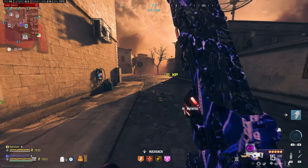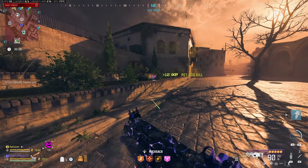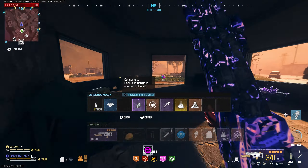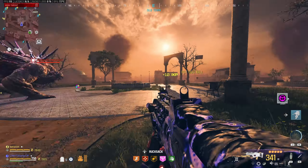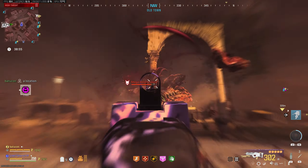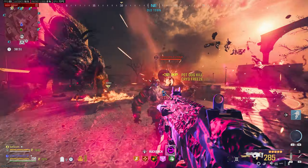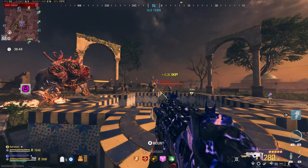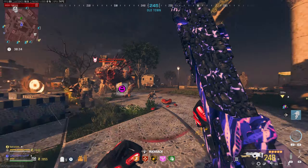Look at how well this gun holds off hordes of zombies — it really doesn't have any problems holding off a whole horde of Tier 3 zombies. Armored and normal zombies are very easy to get through. Now we've got a high value target Mega Abomination, so I'm going to whip out the flamethrower. Like I said, if you've got a gun that you can put the attachment on, why would you not do it?